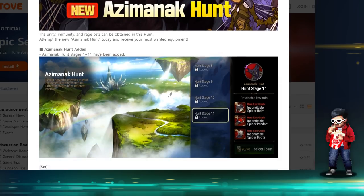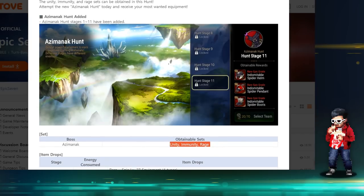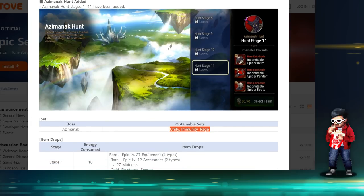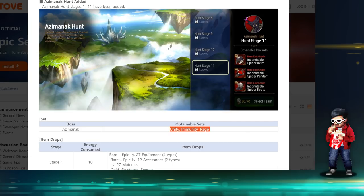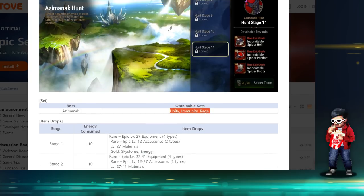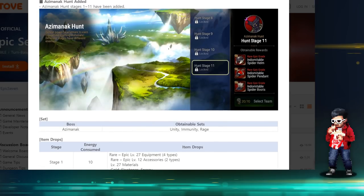We don't know exactly how difficult this new Hunt will be, but with the new moonlight units being light elemental and the specialty change Captain Rickrus coming, there's likely a light/dark elemental theme — similar to other Hunt 11s. Most likely Hunt 11 is the goal, and it probably either deals more damage if you're not light elemental, or inflicts status ailments. This kind of forces players to do Rickrus's specialty change and farm Aramintha.